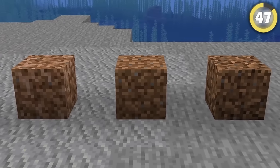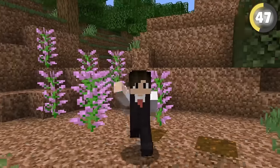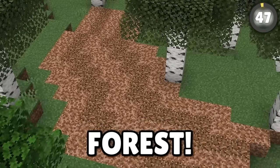Rooted dirt finally gave us another dirt block that's not just going to turn into grass instantly, giving us way more decoration options. One of the best ways to use this is to mix rooted and coarse dirt in a pattern to make wheel tracks through a forest.